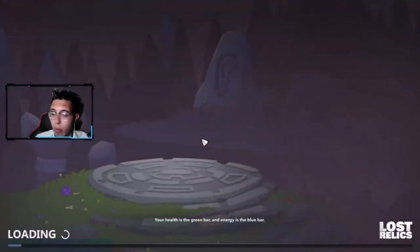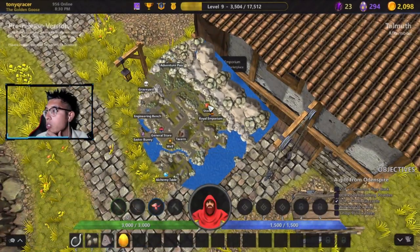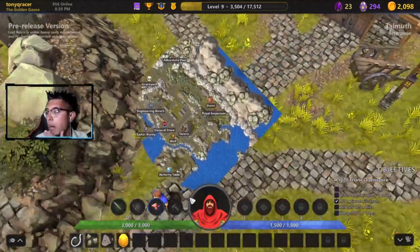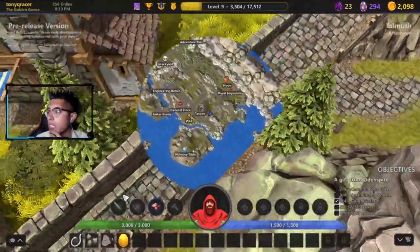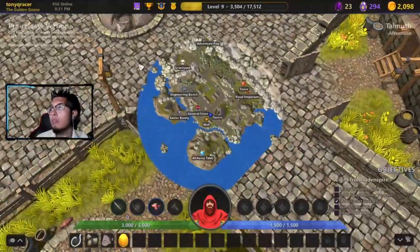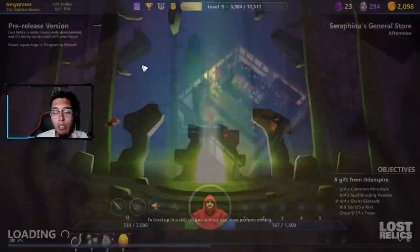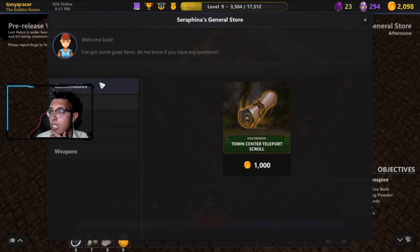Let's go over the map. Opening the map you'll see: the stove for cooking things, the emporium which is the trading shop, the tavern where you get bounties and quests, the alchemy table, a well which gets you water for a canteen, the Easter Bunny doing the current event, the general store where I'd only recommend getting teleportation portals for emergencies, the graveyard if you die, and the engineering bench for crafting different items.